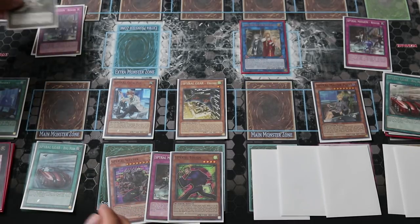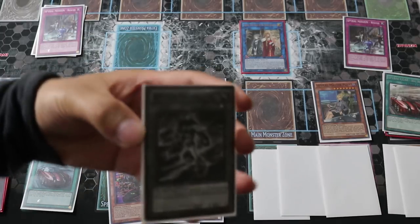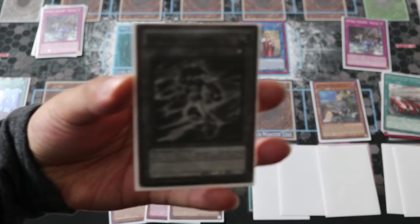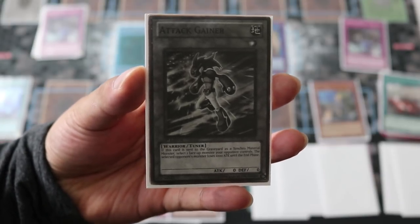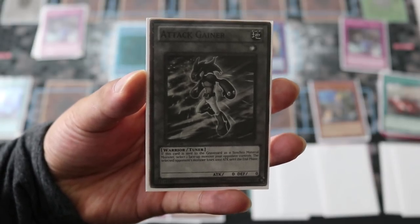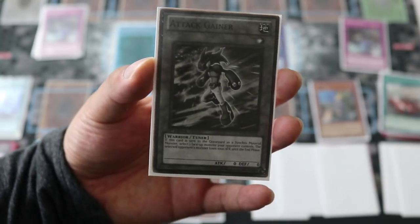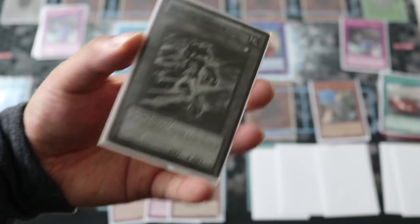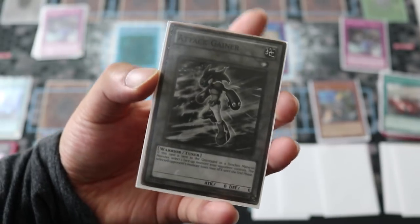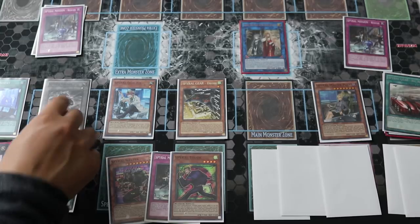You're going to special summon Attack Gainer. This card is really cool — it's an EARTH tuner and it's needed for this combo. I don't have the physical card so I'm actually using a proxy for it, but in the future I do want to get a copy — it's a really good card. Go ahead and special summon Attack Gainer to this zone. Then, since you want Quick Fix back in the grave, you perform an XYZ summon, summoning Princess Sprite. Activate Princess Sprite's effect to detach Quick Fix to the grave and reveal the top card of your deck: if it's a Spell or Trap you add it to your hand; if it's a monster, you send it to the grave.